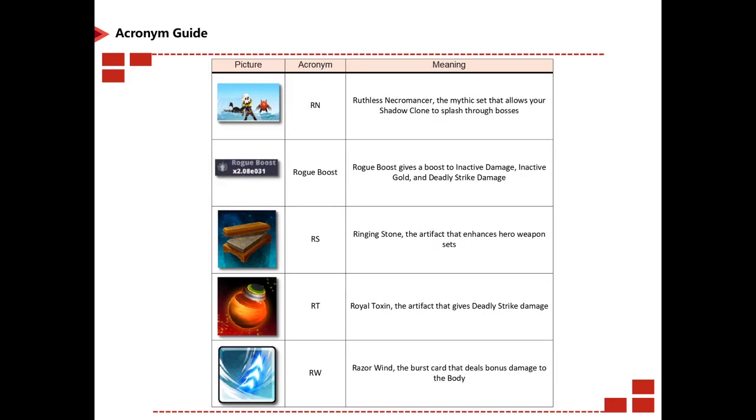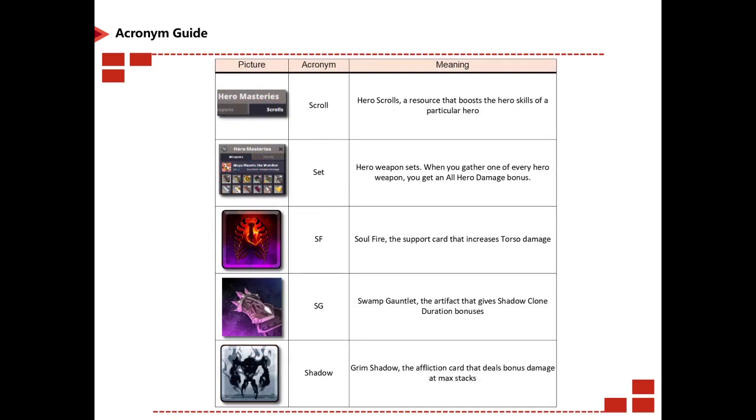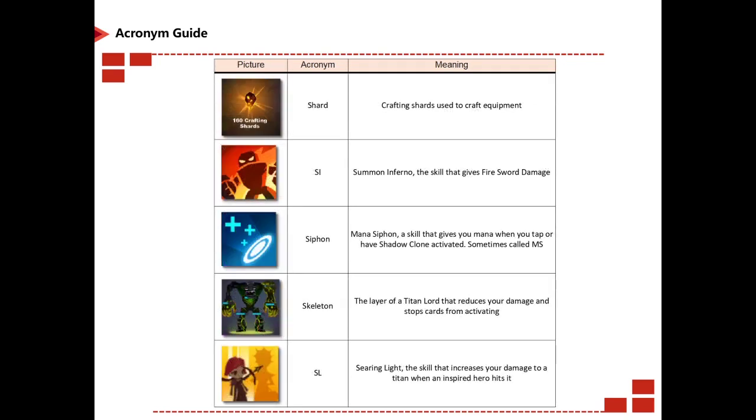RN is Ruthless Necromancer, a mythic set. Rogue boost is just how it sounds. RS is Ringstone. RT is Royal Toxin. RW is Razor Wind. SA is Shadow Assassin. SAD is Sword Attack Damage, the damage multiplier for any attack using a sword. SB is Skull Bash. SC is Shadow Clone. SCMR is Shadow Clone Master Race — just a statement that shadow clone is the best build. SCL is short for hero scrolls. Set is hero weapon sets. SF is Soul Fire, a support card. SG is Swamp Gauntlet. Shadow is Grim Shadow, an affliction card. Shard is crafting shards, used to craft equipment.